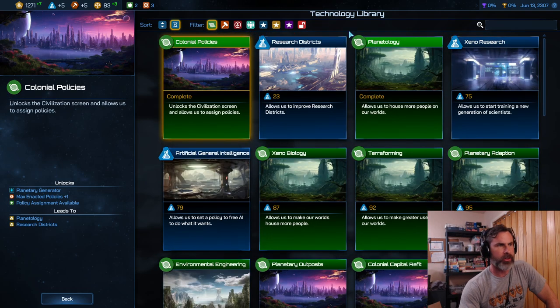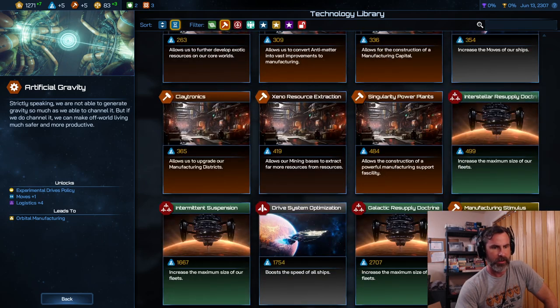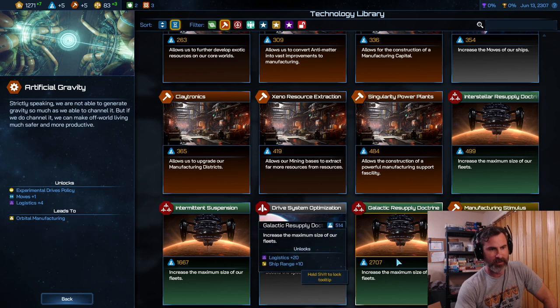Some technologies can go well into the thousands of research. Scrolling down to engineering — manufacturing stimulus at 2,729 — it's behind my face box so you can't see it. But here's galactic resupply doctrine at 2,707. That's your scale for how high these can go.